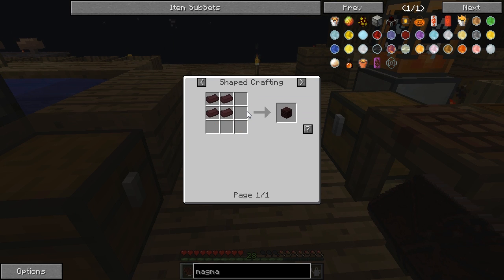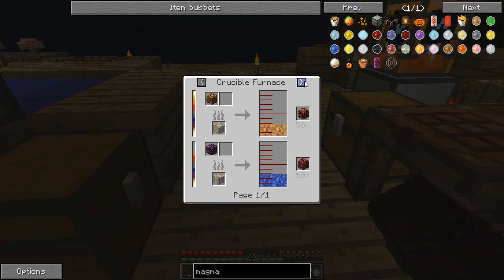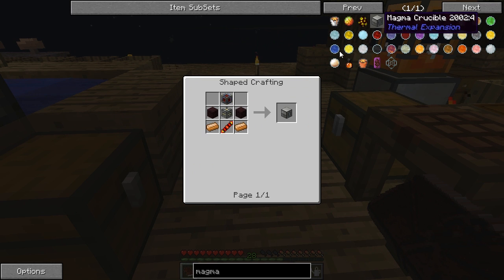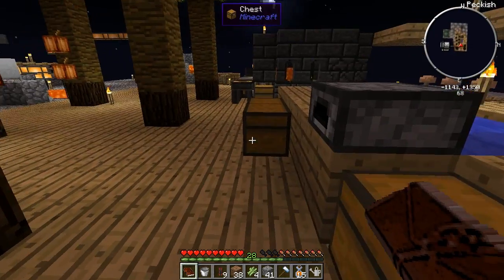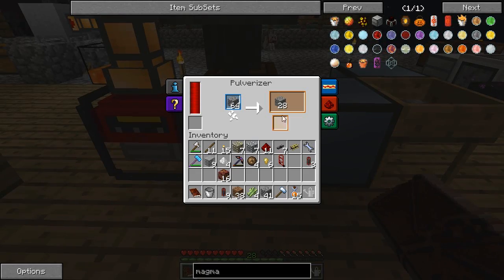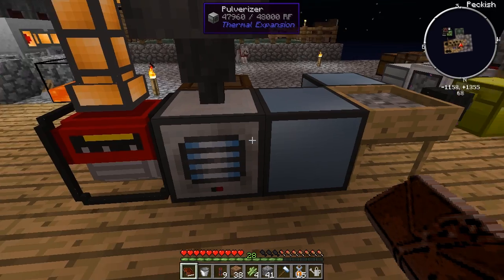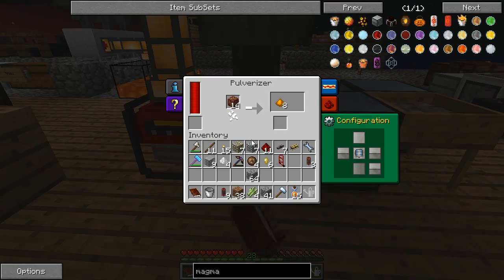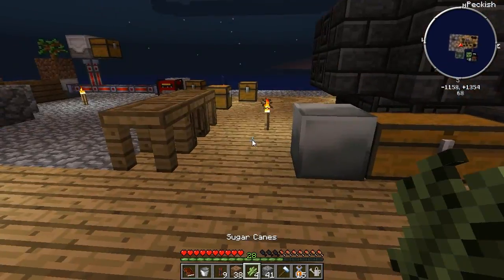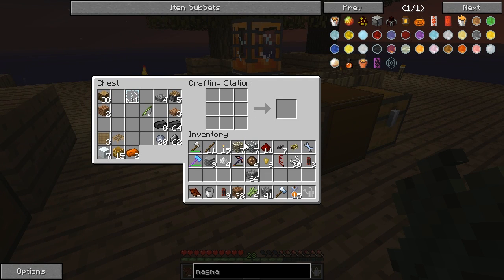The magma crucible requires nether brick, which we can get from netherrack. How can I make netherrack? I've got some copper - so we could pulverise the copper and hopefully get enough netherrack to make it worthwhile. Let's see what happens. It's not going to fluke me into any netherrack - it's going to be unbelievably mean to me. I think we need to cut pieces of string just to finish off a quest I probably should have finished off ages ago.